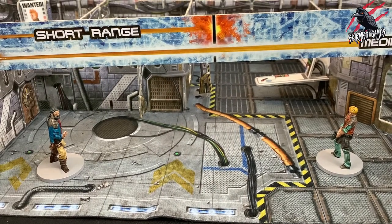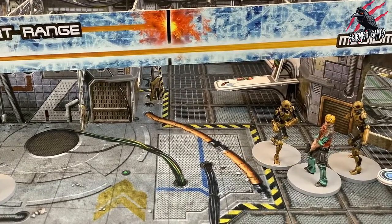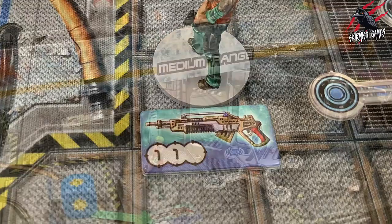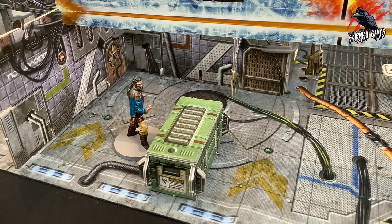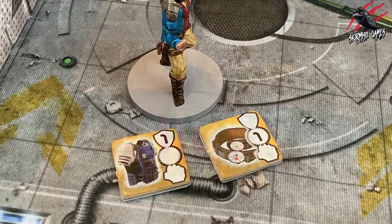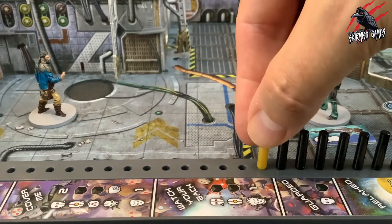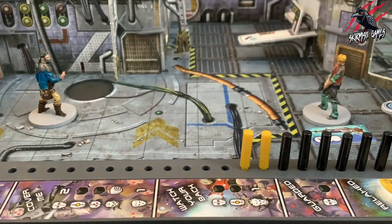Now onto ranged assault. To attempt a ranged assault attack, the target must be within range and line of sight, and cannot be engaged with your character. If you are engaged with enemies while making a ranged attack, they may make an attack of opportunity against you. You must choose one of your character's ranged weapons and roll a number of dice based on the range between shooter and target. The most common modifier is cover — partial cover reduces hits on a target by 1, resolved before any other modifiers such as armour. Making a ranged attack reduces your ammo, so remove an ammo peg from your dashboard. After the first ranged assault action in each round, place the peg in the hostility tracker instead of discarding it — you can tell because the last peg in the hostility tracker will be yellow instead of black. Only one ammo peg is placed in the hostility tracker per round.